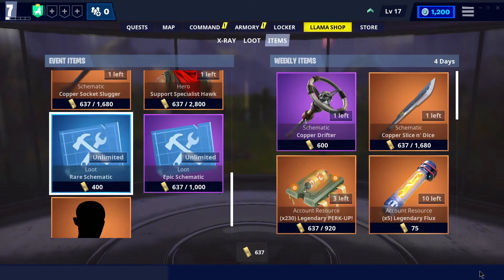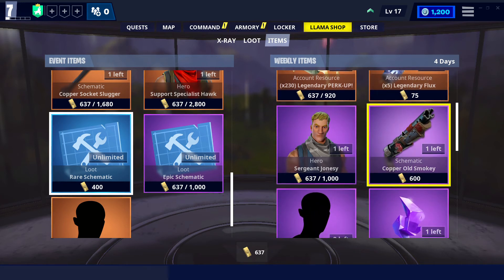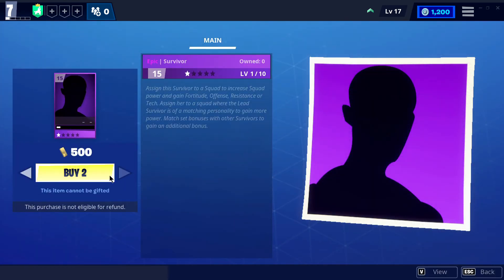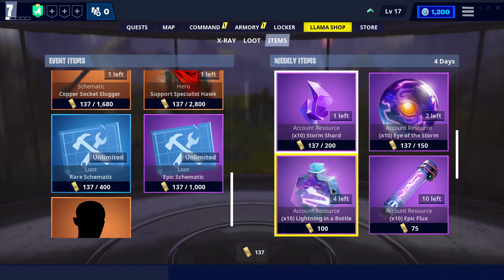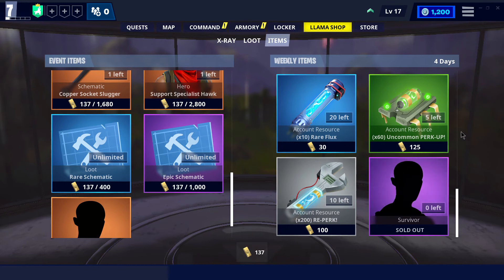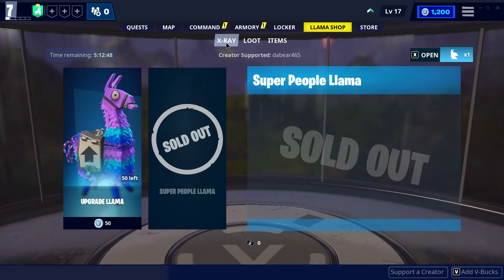Also in the shop, on the other side — this resets every single Wednesday — you get perk-ups to change perks on your weapons, flux for weapons and heroes, lightning in a bottle, and storm shards. You're going to need all of these to upgrade weapons, survivors, and heroes, so grab them and play as often as you can to get that gold up.